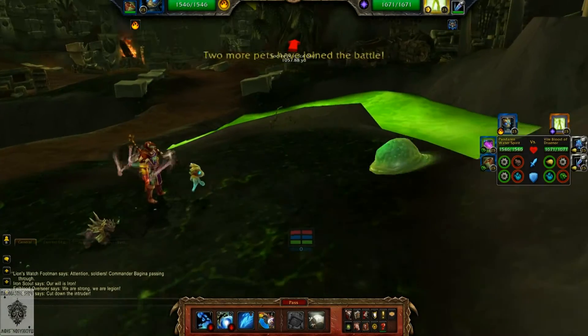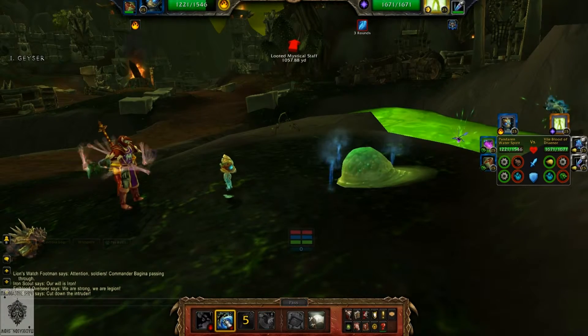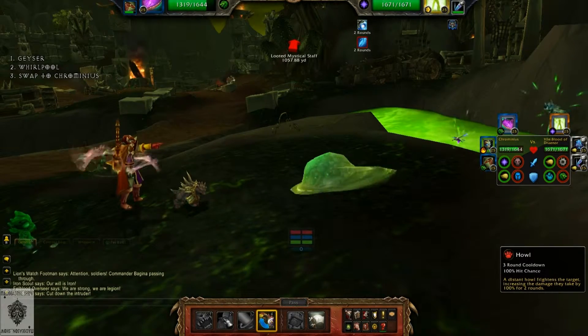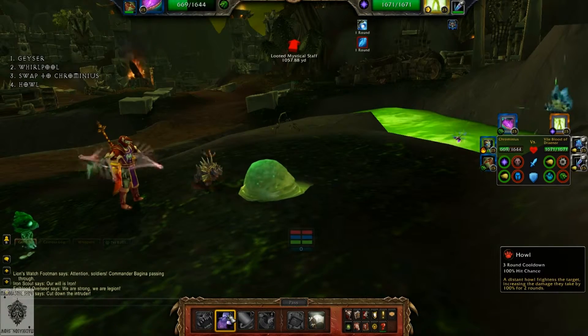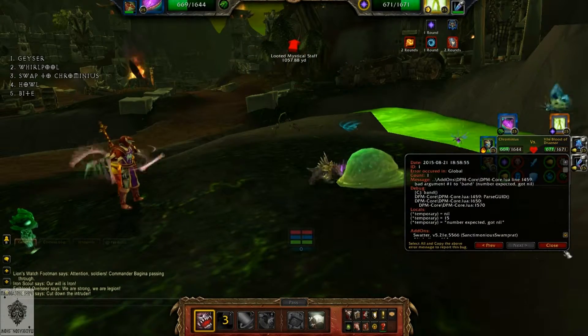Start off the fight with the Pandaren Water Spirit and open with Geyser. Next turn, use Whirlpool, then swap to Chrominius. Once Chrominius is out, hit him with Howl. Geyser and Whirlpool will then proc for some big damage. Hit him with Bite twice in a row here to finish him off, as surprisingly Surge of Power falls short in this fight.